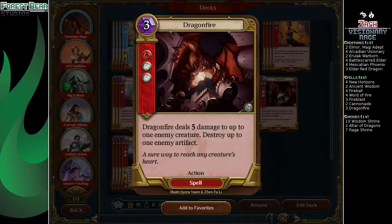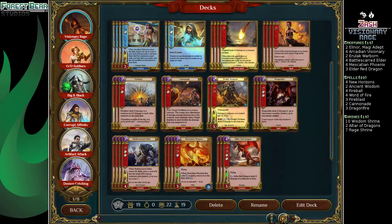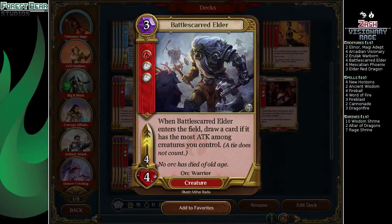Three Dragonfires — deals with the big creatures that the rest of the burn spells can't handle. Also artifacts. Four Battle Scarred Elder — it's a 4-4 that draws a card.